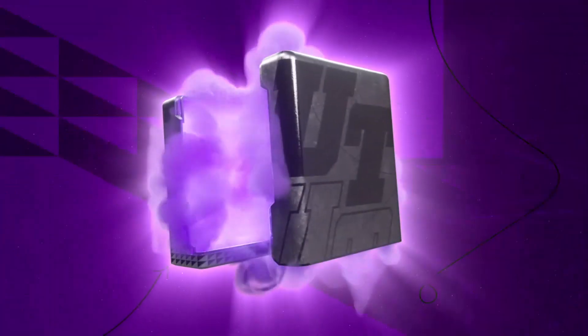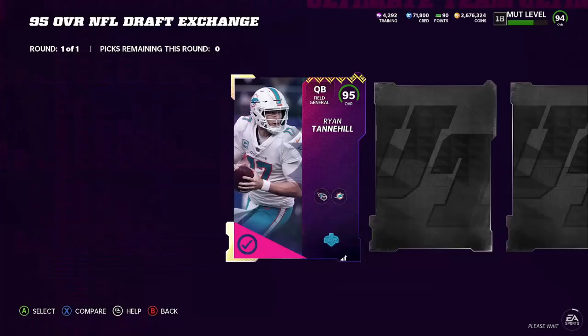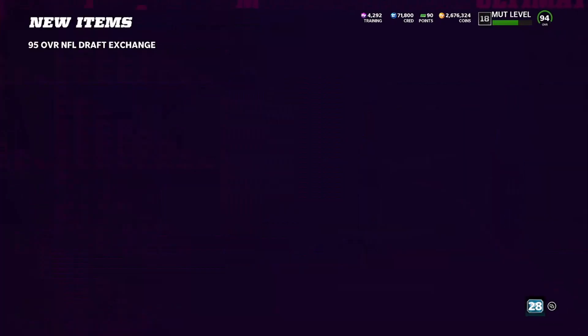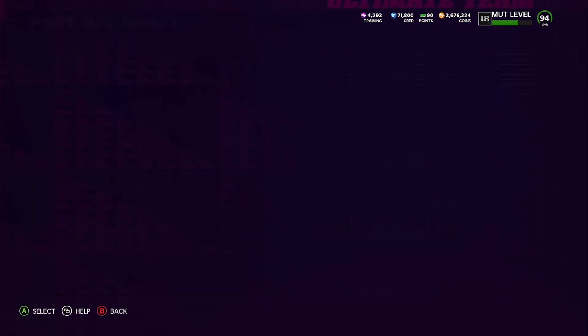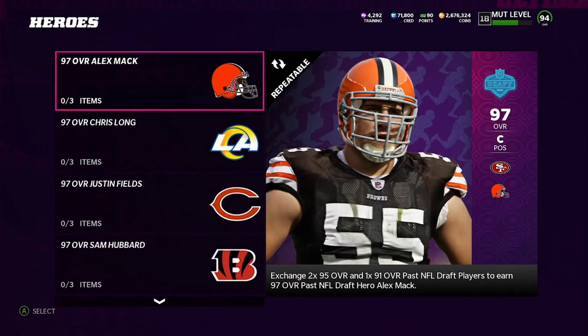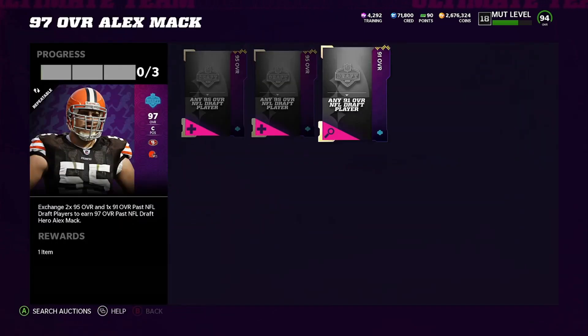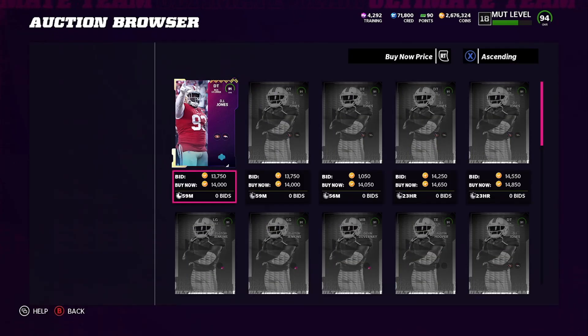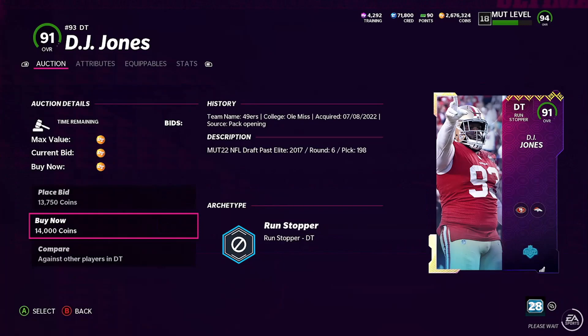Now we've got both of our 95s done. Let's go ahead and check the price. We got our 95. I think we need one more — a 91 or 89. That's all we need, and that goes for super cheap. So we're just going to go ahead and create it. We need the 91, that's it. This is going for 15K, so that's not a bad price right there.